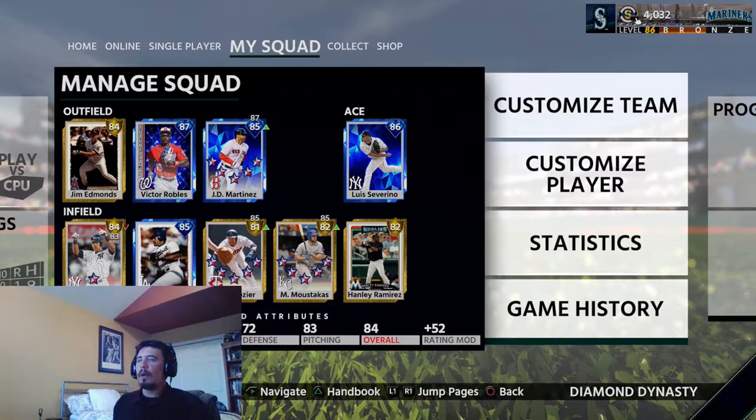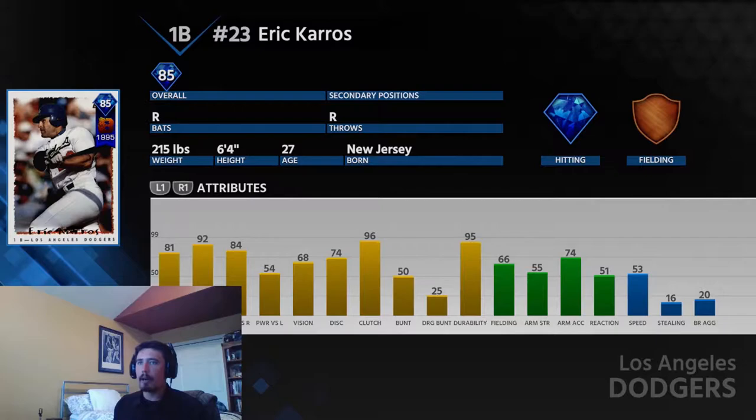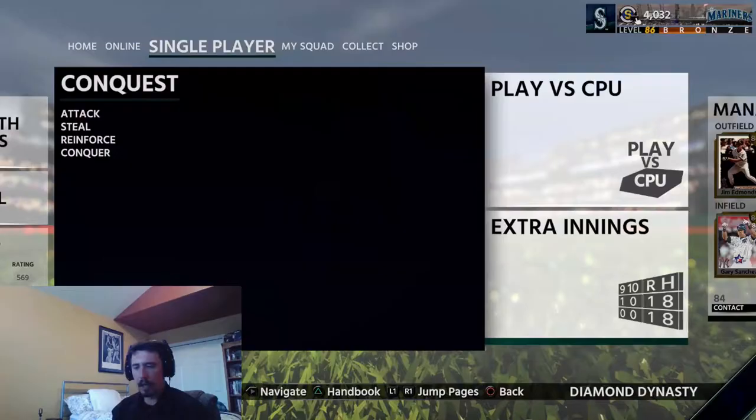What's going on COJ Nation, how is everybody doing? We are back with some more ranked seasons and another debut video. So the debut video first of all is 85 Eric Caros, which you get for completing his program. He has 81 contact versus right, 92 versus left, 84 power versus right, and 54 versus left. So he'll be very, very good against right-handed pitching. He has 68 vision, 74 discipline, and 96 clutch.